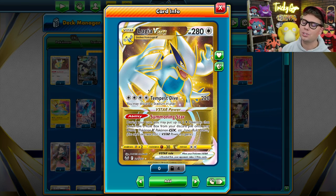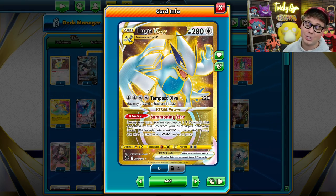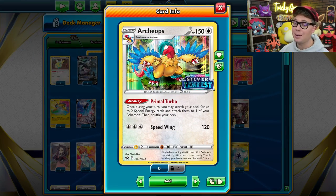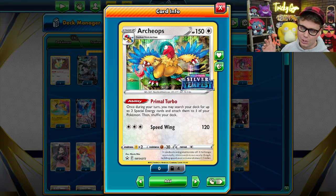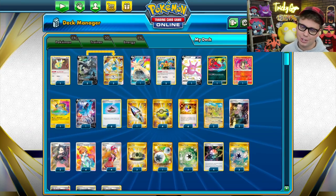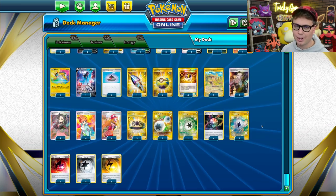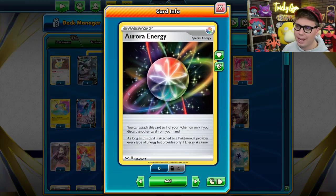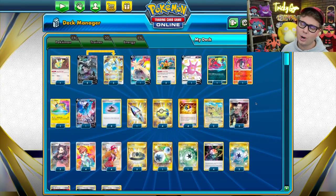Lugia V-Star has the incredible Summoning Star V-Star power, which allows you to place up to two colorless Pokemon without a rulebox from your discard pile straight onto your bench. You can use this to get Archeops into play quickly and consistently. Archeops has the Primal Turbo ability, which lets you search your deck for up to two special energy and attach them to one of your Pokemon. So with two Archeops in the discard pile on turn two, you Summoning Star, get two Archeops into play, and accelerate four special energy every turn for the rest of the game. It's completely busted.